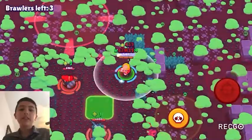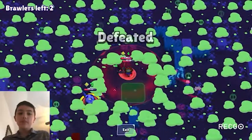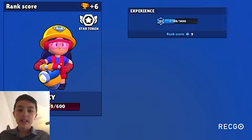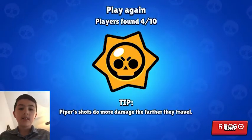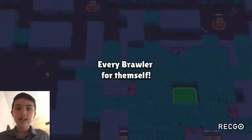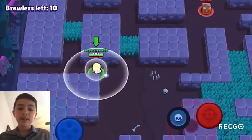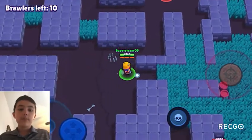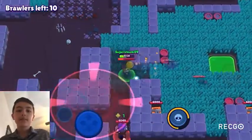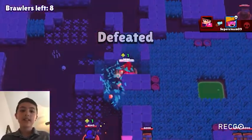In solo showdown, Gale is lower A tier. He's very hard to kill, which is a great solo showdown quality, but he's hard to get kills with because he doesn't do the most damage. His gadget also isn't as useful in solo showdown as it would be in other game modes.